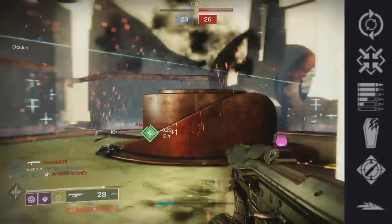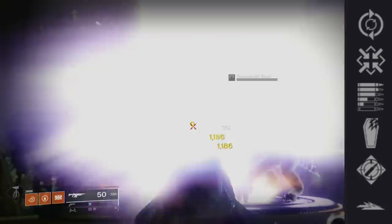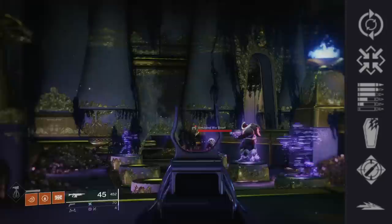In the first perk node we have Feeding Frenzy — I love this perk, it's top tier for it. Any kill grants a fast reload. Excellent with damage dealing perks obviously, but it's just simply nice to have, period.